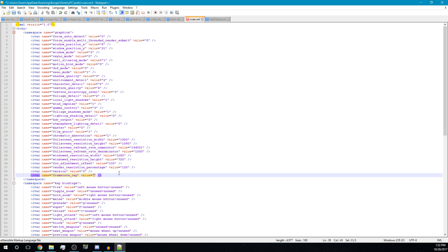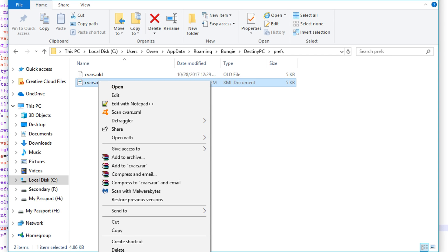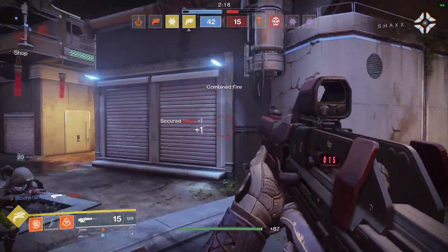That's really it. Save your file with Ctrl+S. I would also go ahead and right-click vars.xml, hit Properties, and set it to Read Only if you don't want those settings to change on their own — but I change settings every now and then so I'll keep that off.